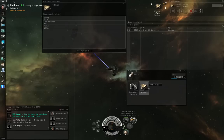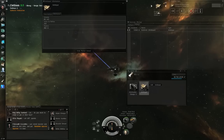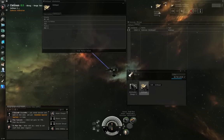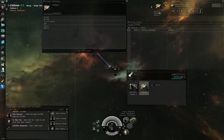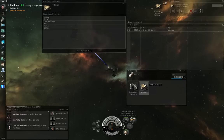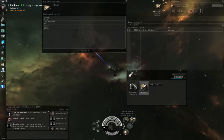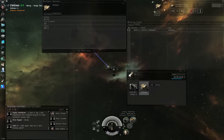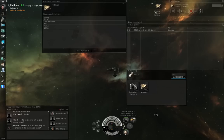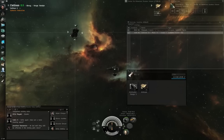Different types of asteroids have different volumes. Pyroxeries and Plagioclase are around 0.3–0.35 cubic meters. Scordite is 0.15 cubic meters. Arcanor, Bistot, and Crokite are up in the 16 cubic meter per unit range — so if you can only hold 44 cubic meters in a cycle, it will only pull two units per cycle. I've done enough talking — you can interrupt a cycle early by shutting off the mining laser and it takes a partial load. I'm going to left-click on the default overview tab, click the station, and click Dock.